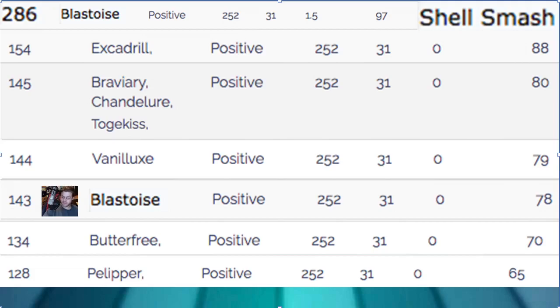We outspeed Butterfree, which is nice — it won't just put us to sleep immediately. Things we don't outspeed: Vanilluxe, though as I said that's a really powerful synergy — Vanilluxe and then double Blizzard after Shell Smash is doing insane damage, like nine billion. Braviary at max speed Jolly nature hits 145 and outspeeds us, same with Chandelure and Togekiss at positive nature. A lot of Togekiss these days aren't running offensive max speed Timid anymore — most are running defensive.